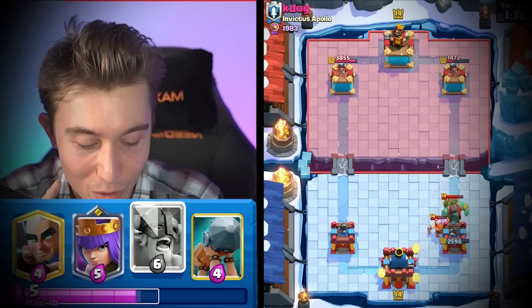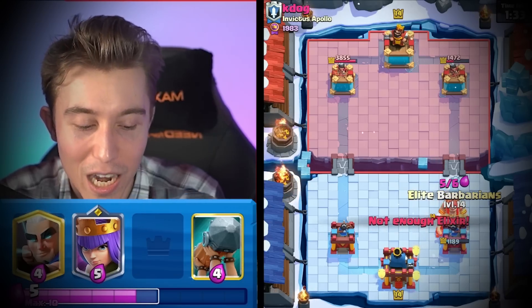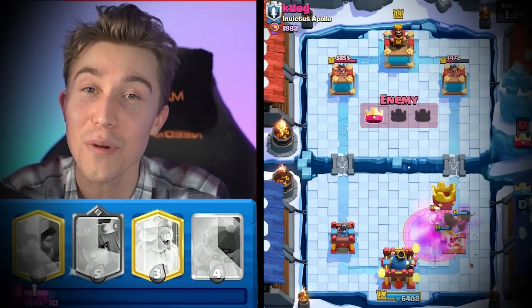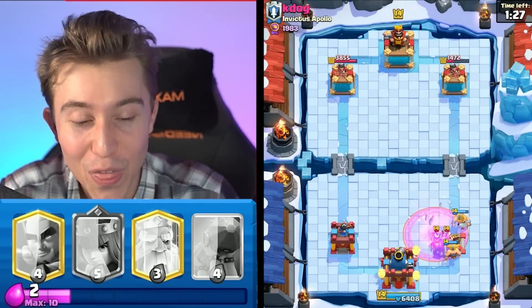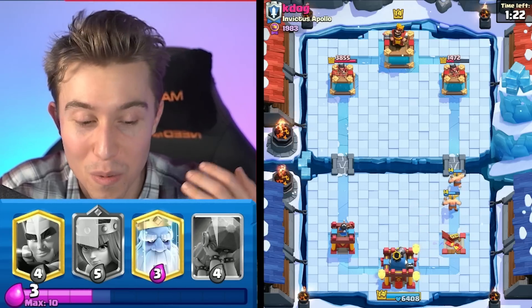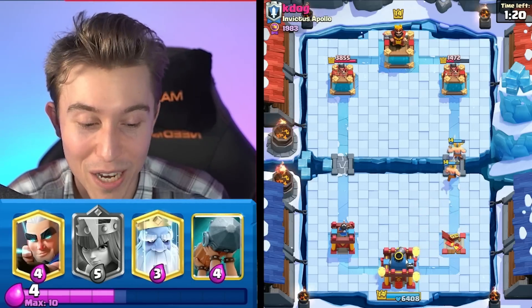I have to go for Elite Barbarians to melt everything. I did not expect him to end up having a Goblin Giant in this deck. Let's be real for a second — did you guys think we'd face a Mega Knight Goblin Giant deck? I thought we were fine. I was like, he's not going to be able to afford his defense or apply meaningful aggression, and then he just goes and drops Shrek at the river.